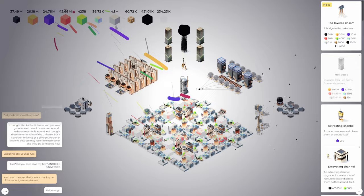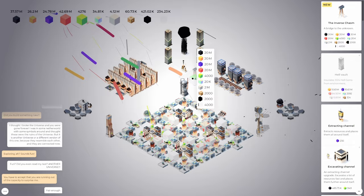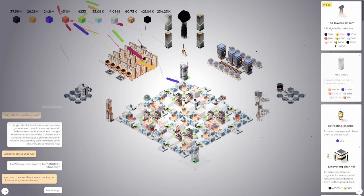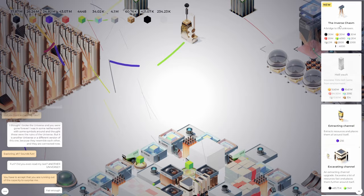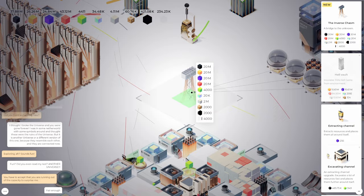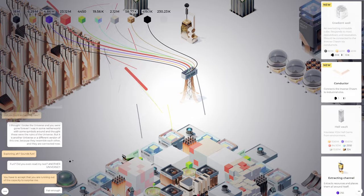I knew I was going to have to just sit idle for a while until I could record some actual content. While I was doing that I spent the time to reorganize everything to make it look a little nicer and sort of symmetrical, and we were able to build the inverse chasm — a bridge to the unknown. I don't know what's going to happen when we do this; I thought the void was already the unknown, but apparently there's a second unknown. Let's place it — settle it right here. Oh, it says 'chasm' on it. It's connecting to all of our materials!